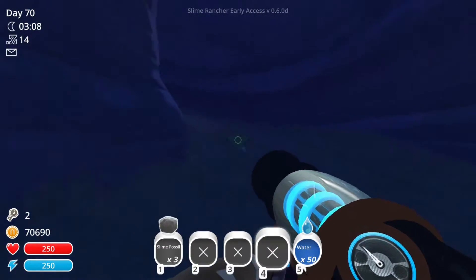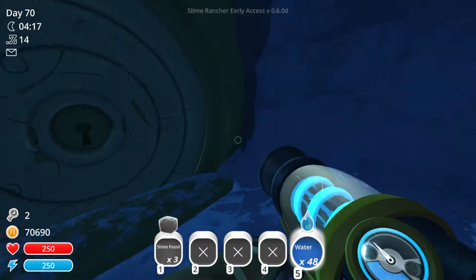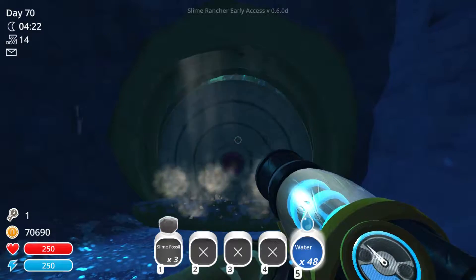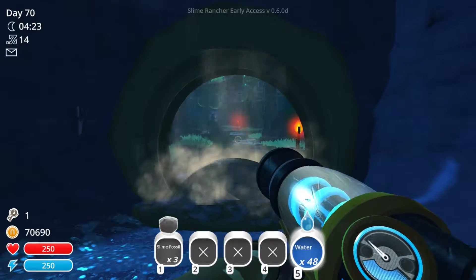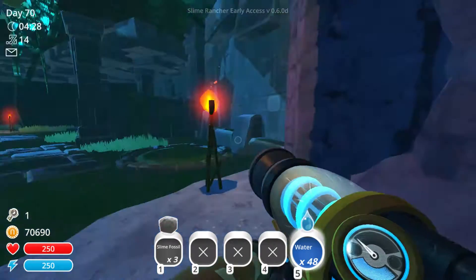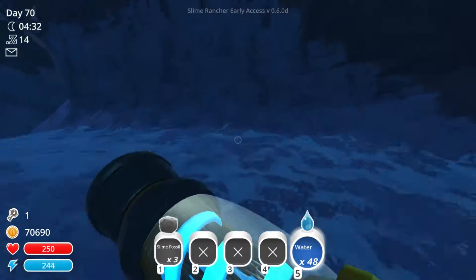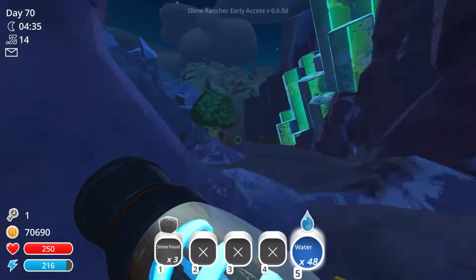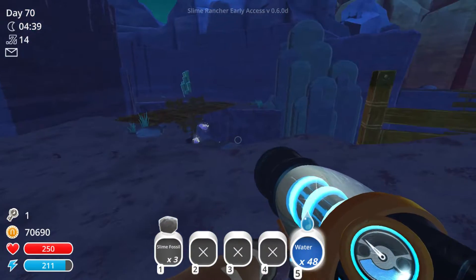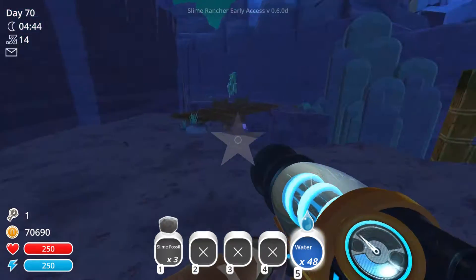I found a slime gate - I'm gonna open it. I have two slime keys, and if they have a new slime gate they'll have a new Gordo to give it a key. This area is a shortcut from the ruins to the Indigo Quarry. I have one key left and I think I know where I want to use it, but I'll worry about that later. Still poking around hoping to find the ash crater.